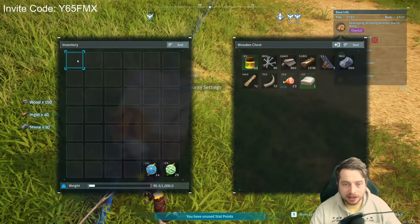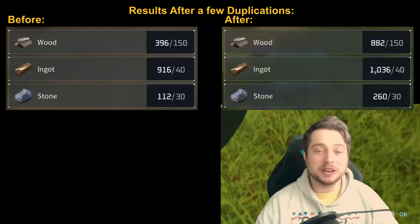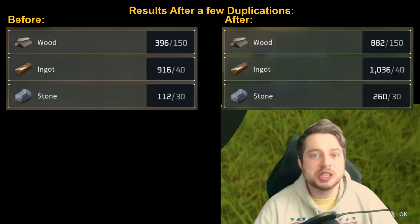If you keep doing it, you'll notice that the resources are going up — we've got 1,000 of them now. So that's how you duplicate any resource in Palworld.